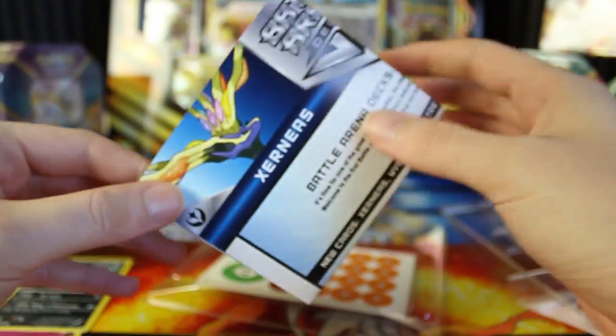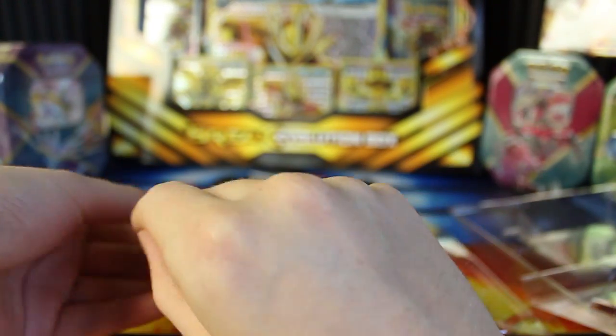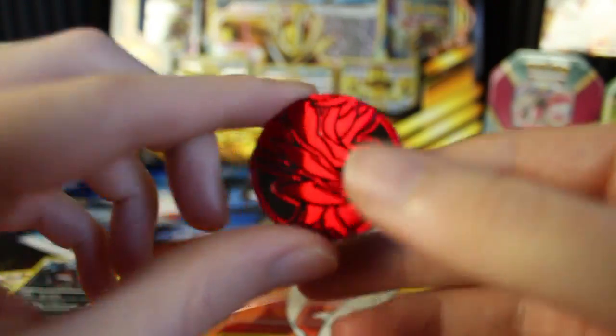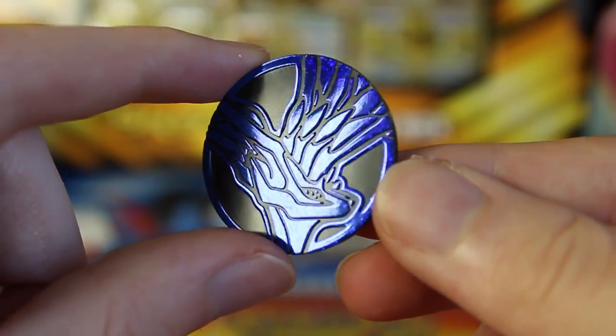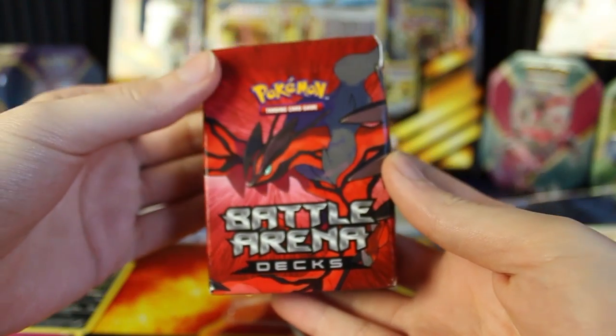There's actually another product that's super built to teach you how to play. I might show that at some point. This one's a little bit more just like hopping in and playing — it doesn't really walk you through how to play, but it's still a pretty good option. Over here we've got two sets of damage counters, and it looks like we've got two coins as well. I've got so many Xerneas and Yveltal coins, but I don't think they're this color. Here we've got the red one which looks like Yveltal, and over here we've got Xerneas. Also, I know my fingernails are really long — I lost my nail clippers and I haven't been able to find them for over a week, so I'm just gonna have to go to the store and buy more.